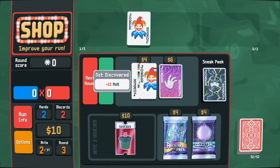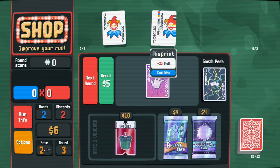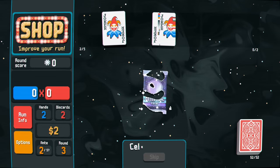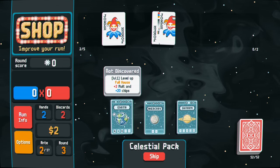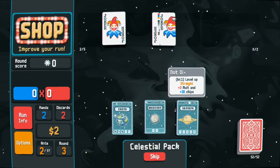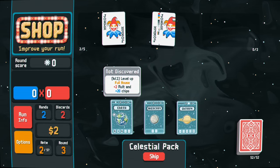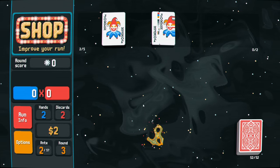I'm going to try this celestial pack - we have Mercury which upgrades a pair, or we can upgrade straight or full house. Full house gives two multiplier. Straights are hard to get but very valuable. Pairs are kind of throwaway - I'm not really building for pairs. We'll go for full house since it's probably the easiest to get.